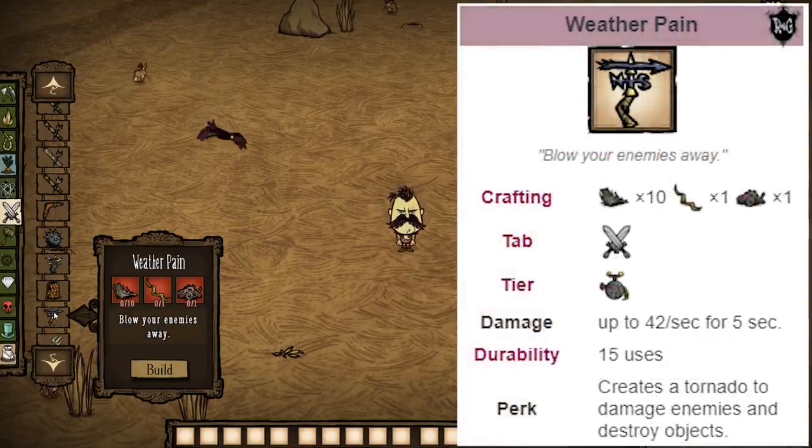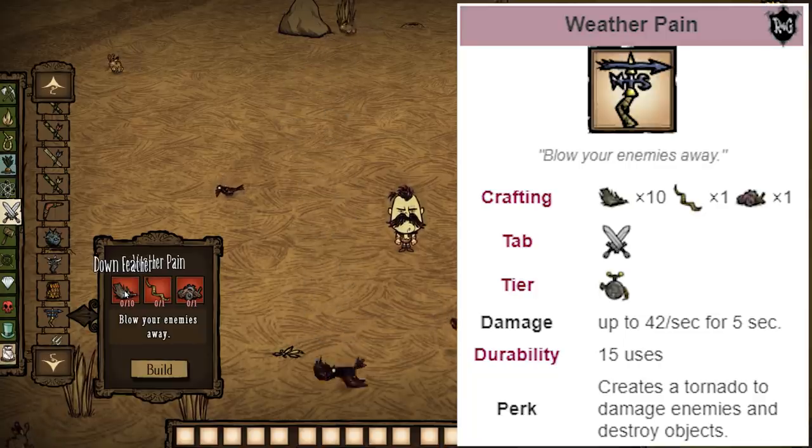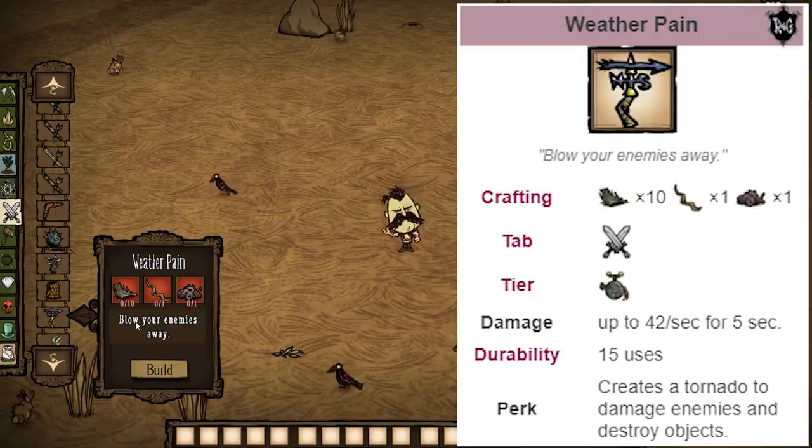Weather Pain — this is used for farming living logs and for the Ancient Fuelweaver fight to make it way easier. You can see it takes down feathers from the Moose Goose boss in spring, so it's quite expensive to build. It also takes gears and vaultgut horns, so nothing here is very common. But they are a really strong item if you have them. I would highly recommend using them if you have the resources — build these if you already have the items, otherwise I wouldn't go out of your way to gather them.